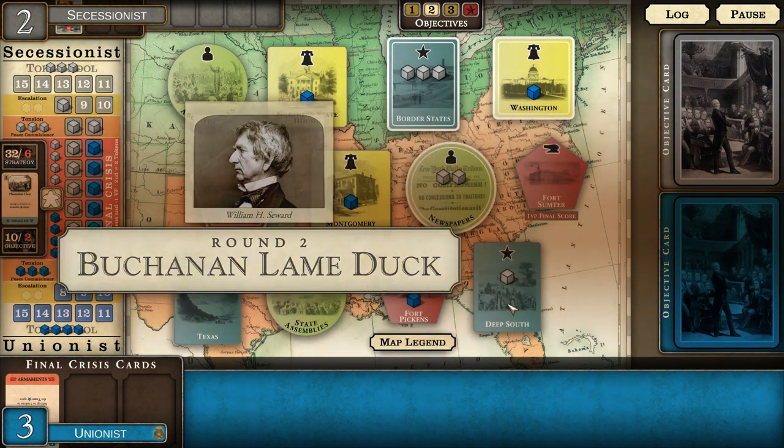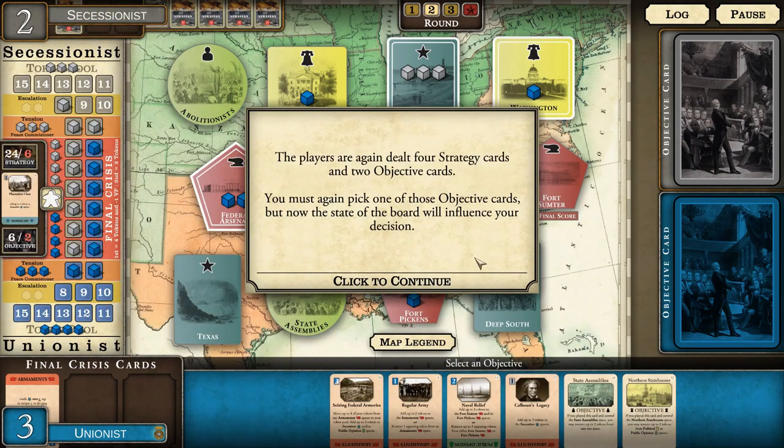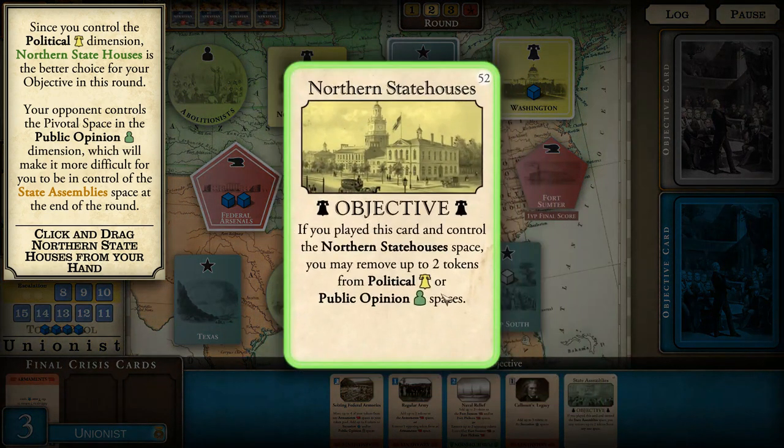Round two - the Buchanan Lame Duck Session. We go back and do the same thing again. Since we control the political dimension, Northern State Houses is a better objective choice for this round. The opponent controls the pivotal space in the public opinion dimension, which will make it more difficult to control the state assembly space at the end of the round. Northern State Houses is our objective.